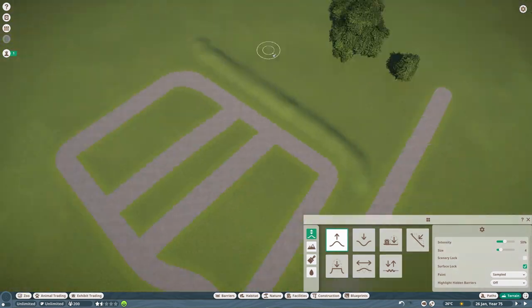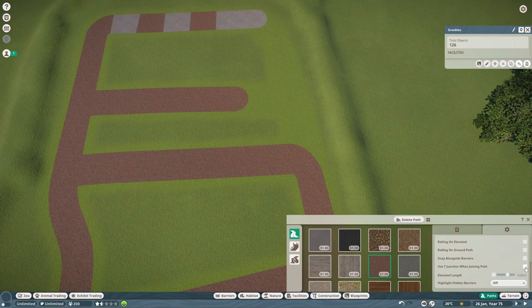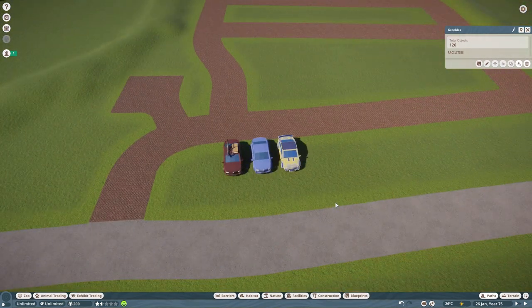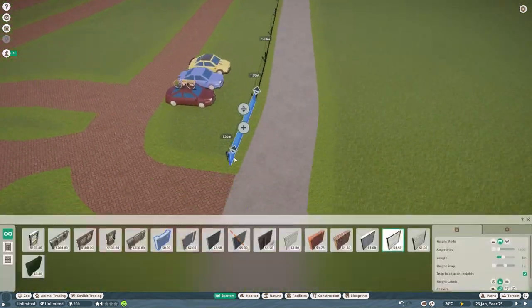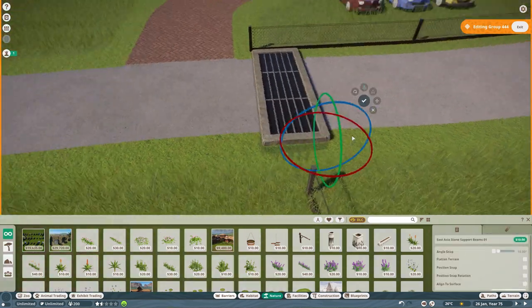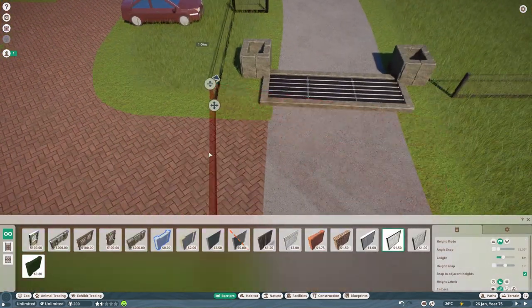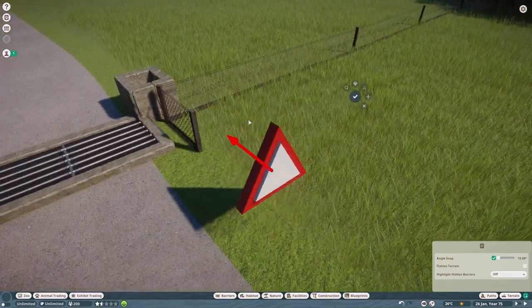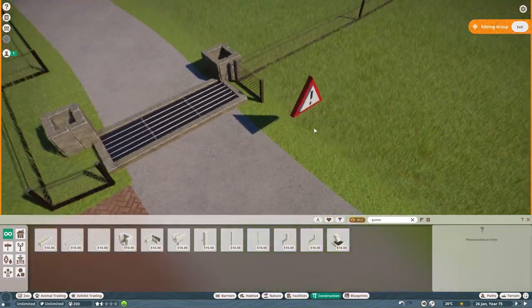I tried to recreate a cannon that I found over there, and some other stuff - I don't even know the English name for it. A 'schandpaal' - that's the Dutch word. I think it's like a pillory, where you stick your head through and put your arms in holes and people can throw tomatoes at you. I tried to recreate that, it was quite fun. Around the entire area there are also some cows and sheep that I want to add today. This is the fencing I created for the peafowls so they won't be able to escape.